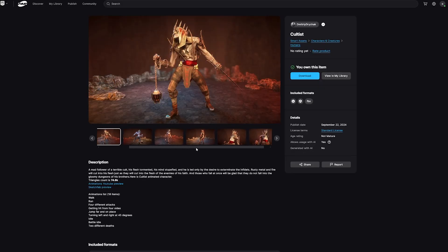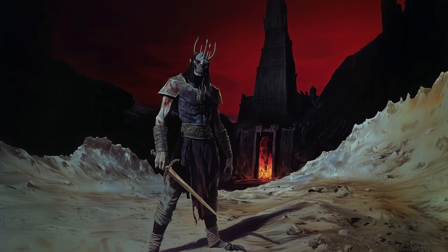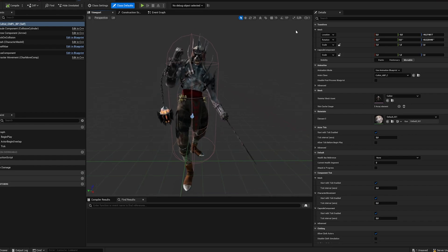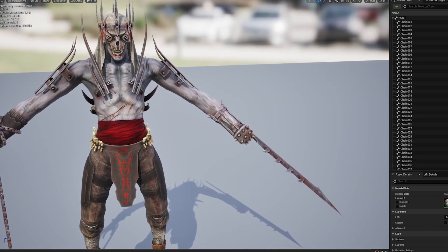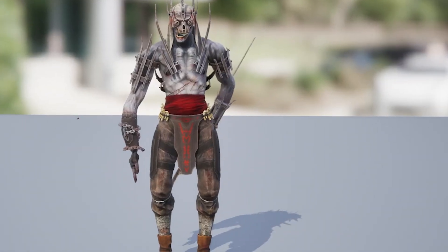I found this model on the Unreal Marketplace for $30, and it's close to what I envision for the final design. It has some interesting details like a prosthetic sword for a hand, which is perfect for combat but probably makes some daily tasks challenging. I mean, imagine trying to wipe your butt — one wrong move and that's a situation nobody is recovering from.